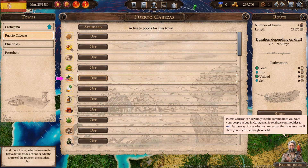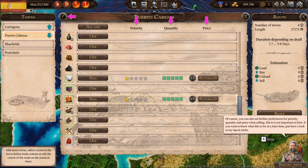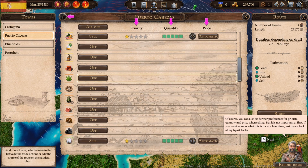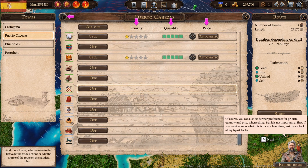By the way, if you select a commodity the list of towns will show you where it is bought or sold. Of course you can also set further preferences for priority, quantity, and price when selling, but this is not important at first.